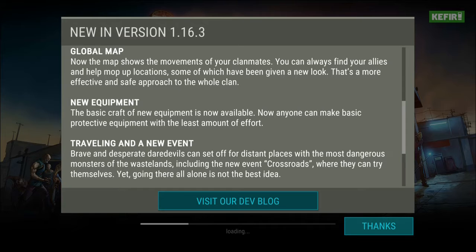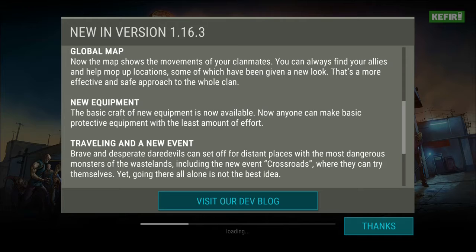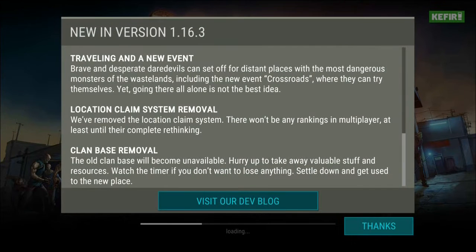There's a new event called Crossroads where players can try themselves, but going there all alone is not the best idea - so maybe this is a multiplayer event and you must have your clanmates to go there. I think it's going to be like sector seven where you have to be fighting the Devourer and the Miner and all, so maybe this is going to be some kind of event like that.